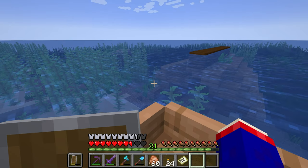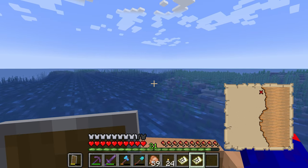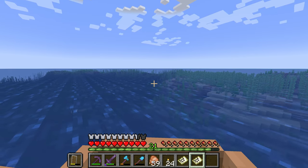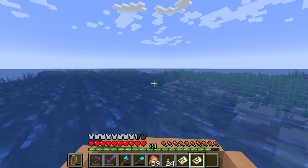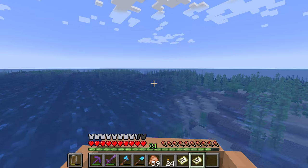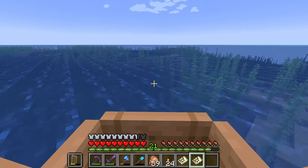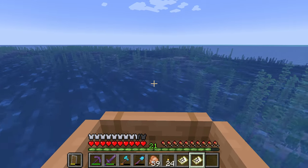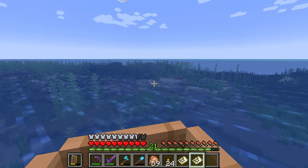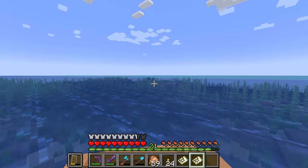Based on this map and how far my dot is getting away, I think it might be over by our bridge, so we might be able to hit that on the way back from the roofed forest. I should have brought my silk touch thing — I need sea lanterns. Oh, and I also need to do an ocean monument and get stuff for that.